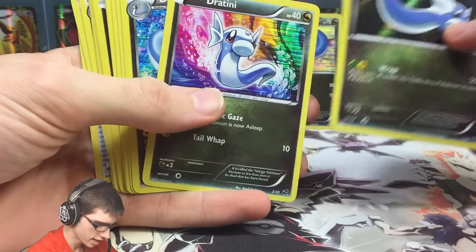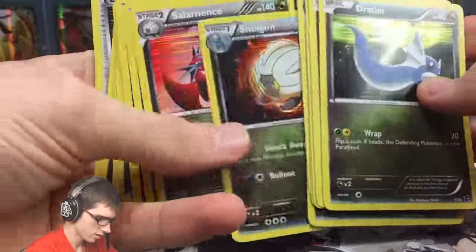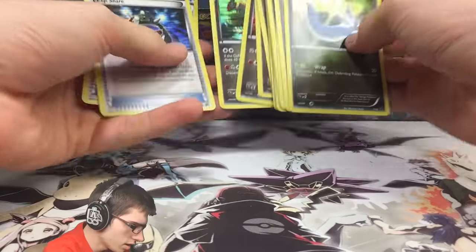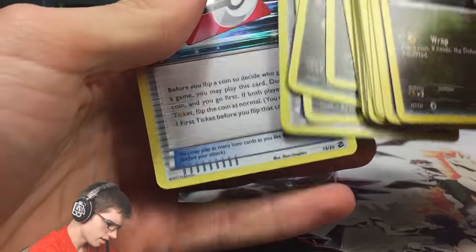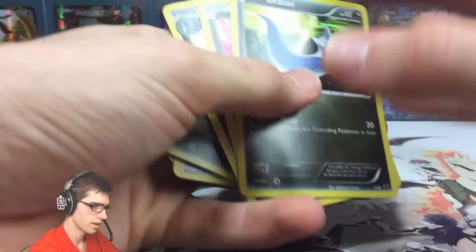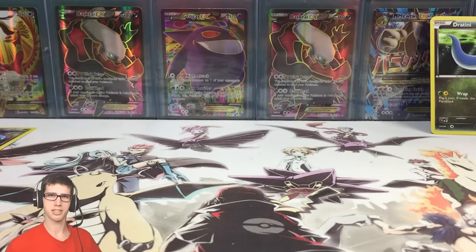Let's do the addition: we got this Dratini, this Dragonair sitting in between, and all of these others. I believe that leaves just number 17 and then the secret rare — number 20 — still needed. So we're fairly close to completing the Dragon Vault set! I've got another couple of blisters to open on the channel.